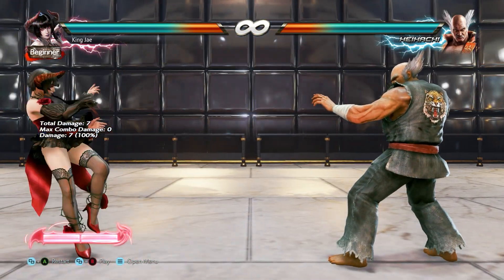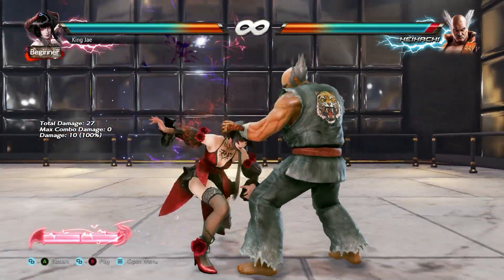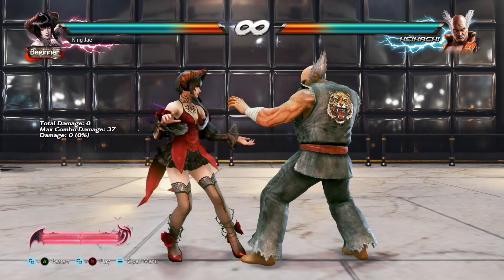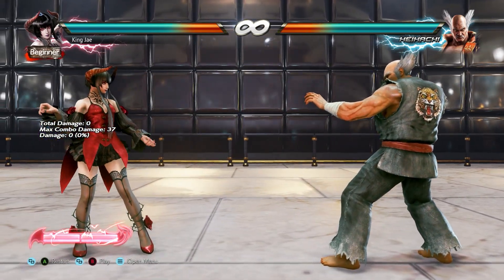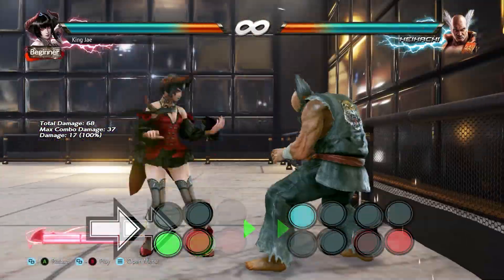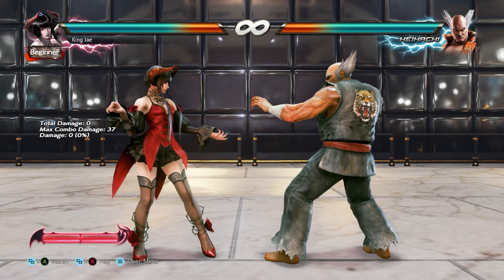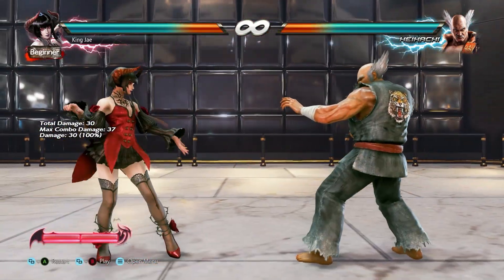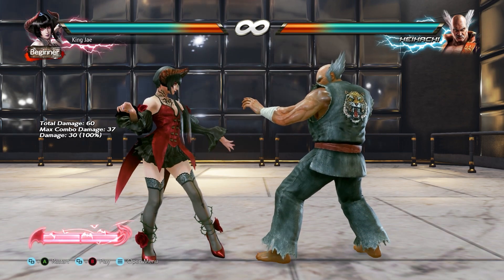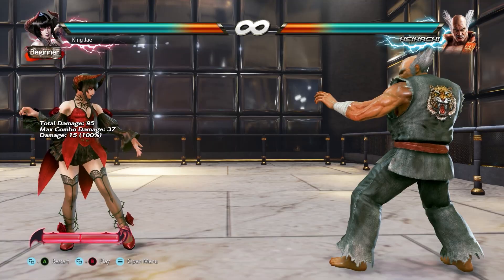Eliza is pretty similar — she has quarter-circle forward one plus two, you can do that from four-forward-four-two, you can also do the moon glide with forward three plus four, then choose four-two or one-two. You can also do her unblockable by pressing one plus two which makes it faster. She also gets access to a super, but it doesn't do much damage compared to other characters — it's basically a free launcher, which can then lead to a deadly combo.